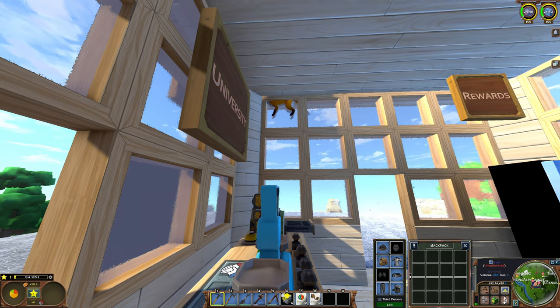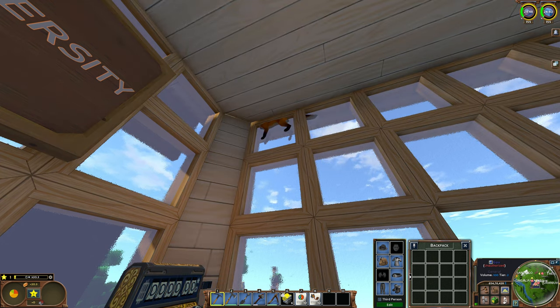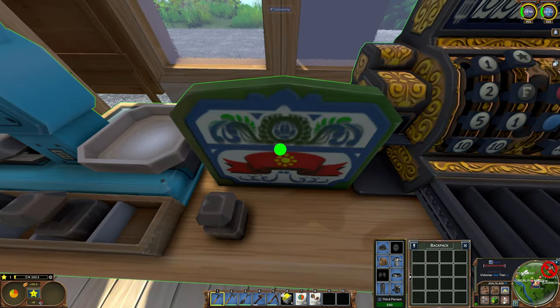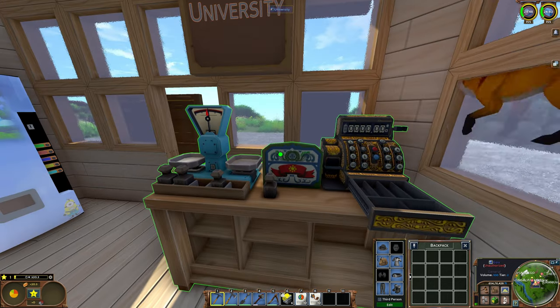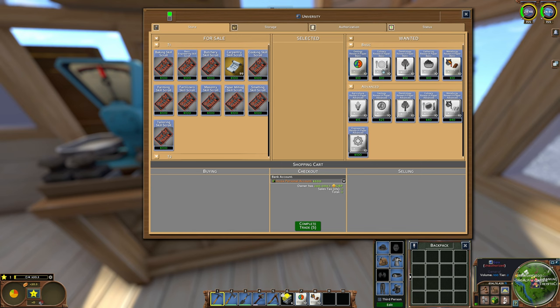What did that fox just do? This game is unique — they already had a server crash because one of the foxes was in an illegal position, and one seems to do exactly the same. Definitely there are problems in the game.